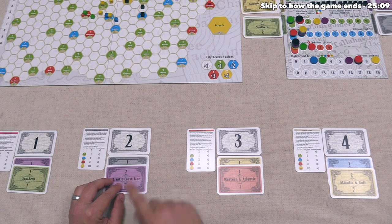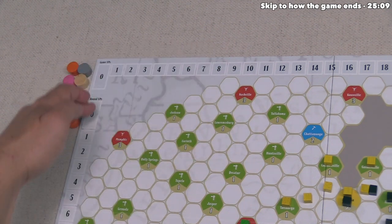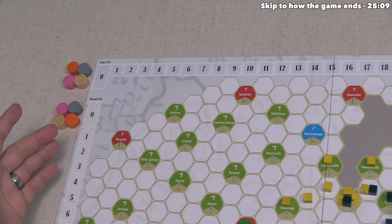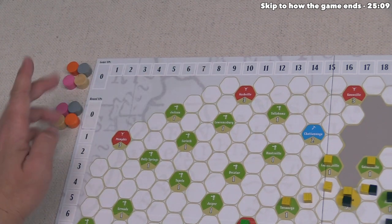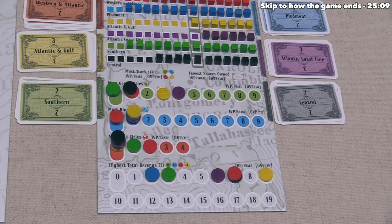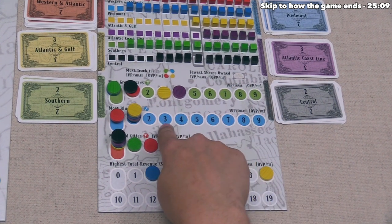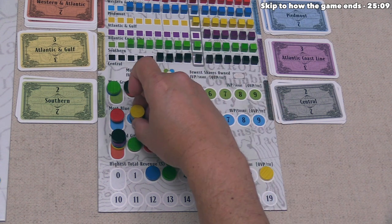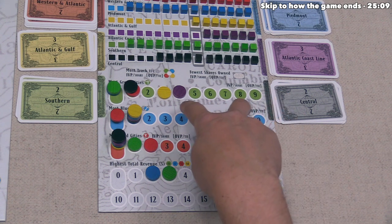When we focus out, we can see that we as the pink player will get one point for our one purple share, and the gray player will also get one point for their one purple share. We can track these points over here — there are two different victory point tracks: one is the overall game victory points and this one is the round victory points. When we are in the middle of a scoring, we just use this, and then transfer these points onto the main one once the scoring is over. So as the pink player we gain one point, and the gray player also gains one point. Next up, for the blue track, there is a four-way tie currently for having the most blue cities, so obviously no points will be given out for any shares for the blue city scoring.